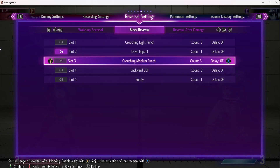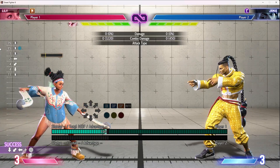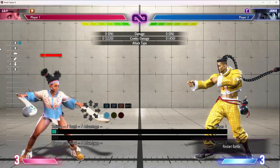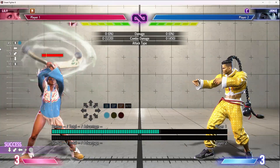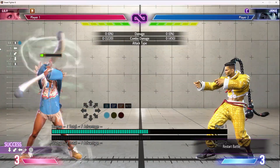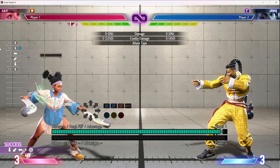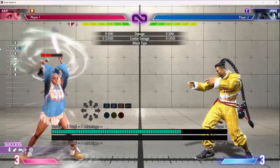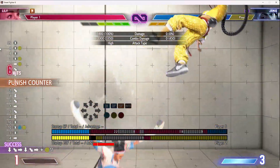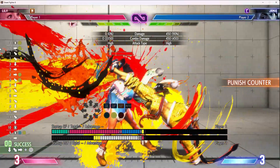Getting from neutral to that close range is the problem. If you mix up between EX and maybe do a couple of non-EX ones, it'll be much harder for them to react to the non-EX ones with Drive Impact, but they will still be able to drive reversal these unless properly spaced, which is difficult when chasing the opponent. You also have ways of getting in that don't leave you open to a guaranteed Drive Impact, and technically you can stop the drive reversal with level 2, but it's a hard call-out.